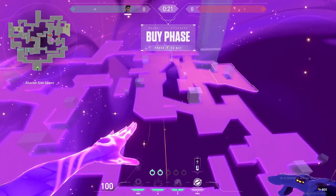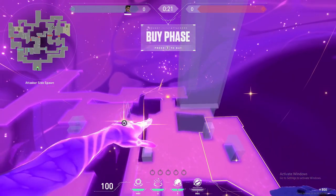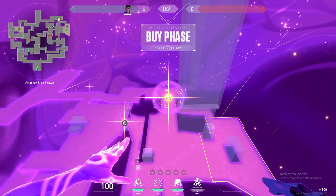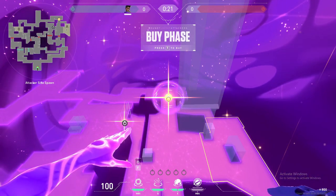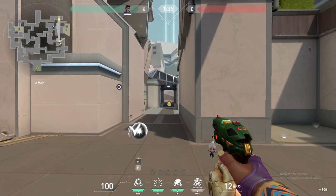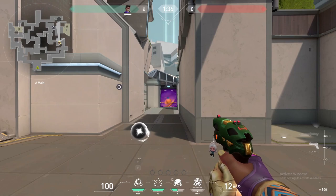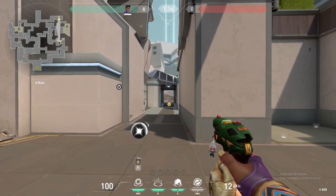You can set up your stars before a round to detonate them right when the round starts. You can leave astral form at any time by either pressing the ultimate key again or by pressing one of your weapon bindings to switch to that weapon. When a star is placed it will stay there for the entire round unless Astra either activates it or recalls it. Astra can activate a star by looking at it and pressing any of her ability keys.